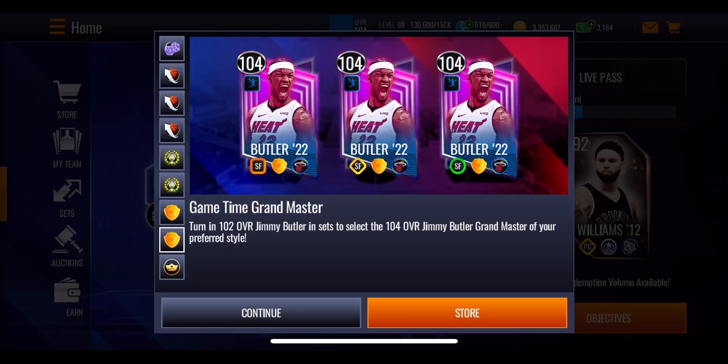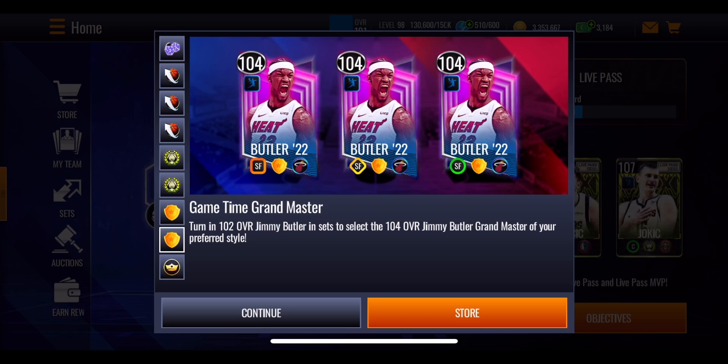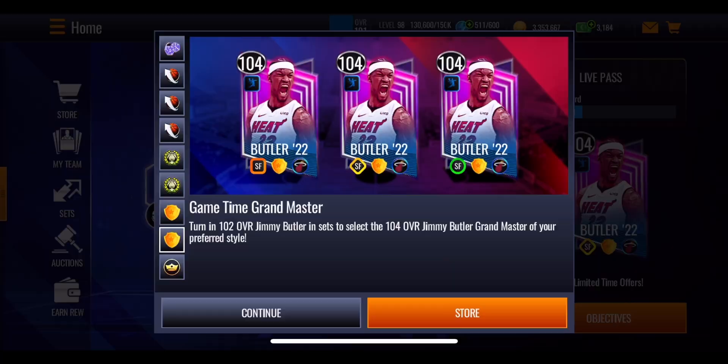The game time event has had a couple of changes since the last time we got it, but does that mean you can get yourself a Jimmy Butler for absolutely free? In this video, we're going to go through everything when it comes to this promo and how you can get yourself this 104 overall Jimmy Butler, who's giving out a team scoring machine boost, which is a platinum boost.